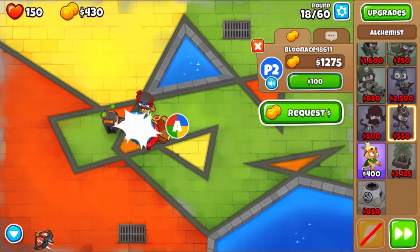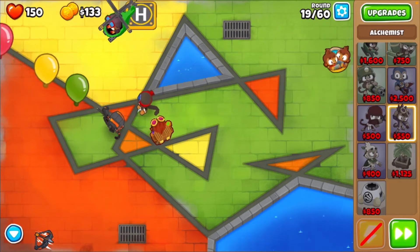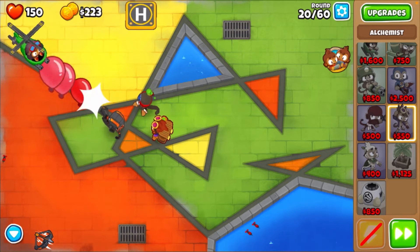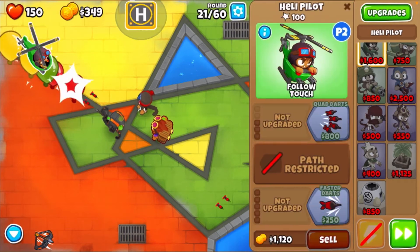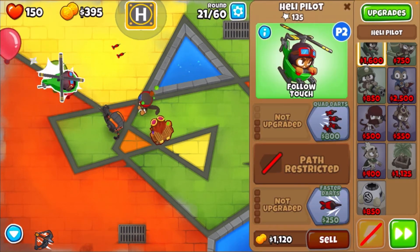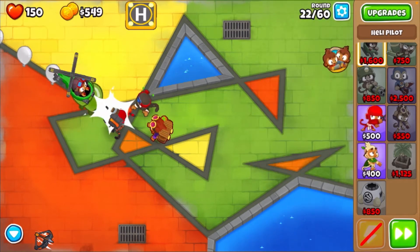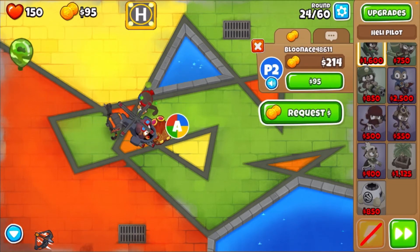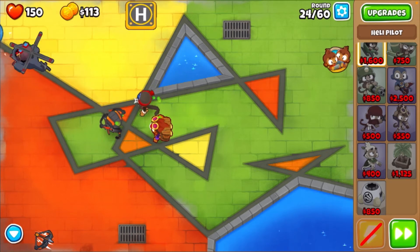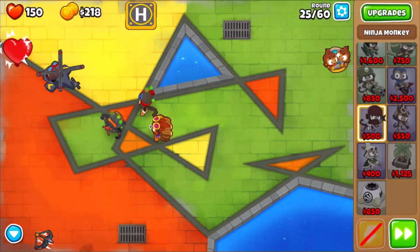I'm going to give Blue Nace all my money so he can get that heli pilot going. Blue Nace is going to go for the top path first with pursuit, and then start working on the bottom path. There we go - I got pursuit! Rolling pretty well, and as you can see that ninja monkey took care of that camo balloon very well.